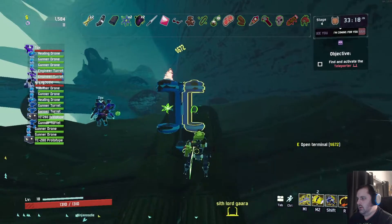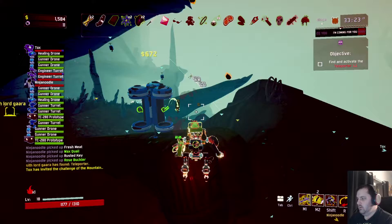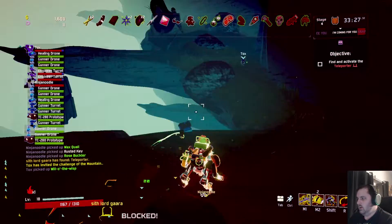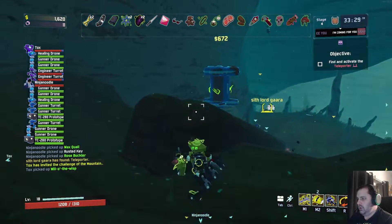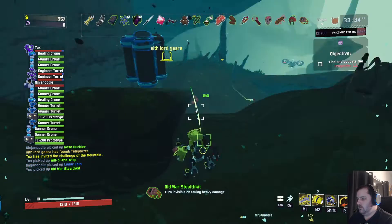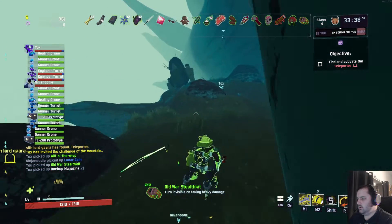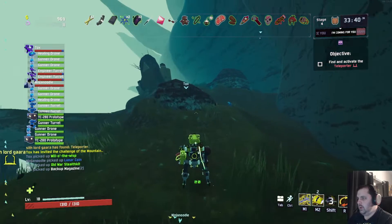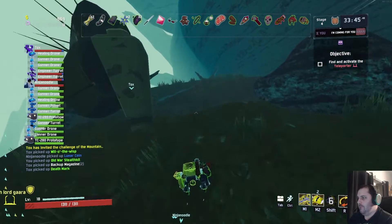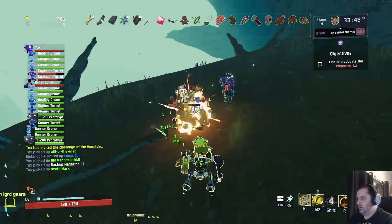Hi Tox. Yeah, that'll happen. Deathmark. Oh no — there's a little coin down there. Ooh, Will of the West. Hell yeah. Turn invisible after taking heavy damage. Sure. The Fallout item? Yeah. One that looks almost like a Pip-Boy if you don't know what a Pip-Boy looks like. That's pretty sure what it's supposed to be. It's more like a wristwatch.